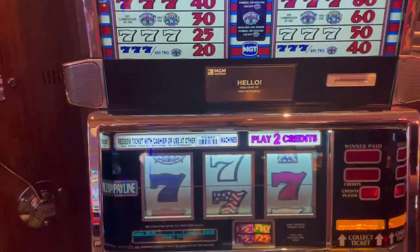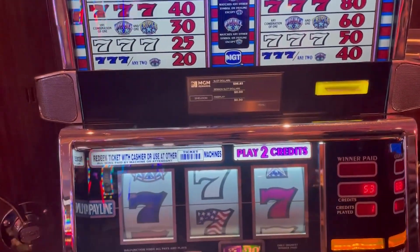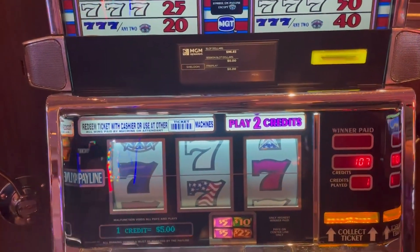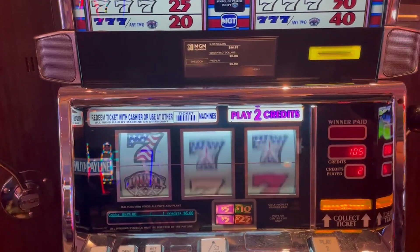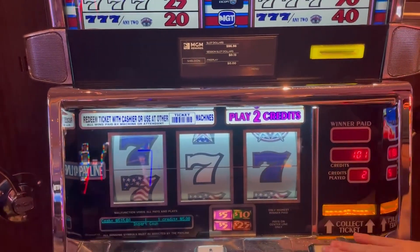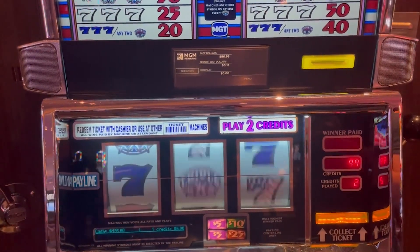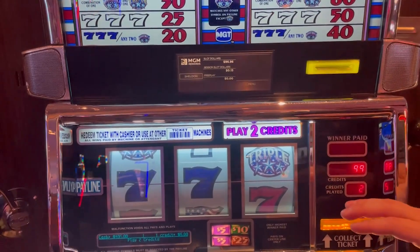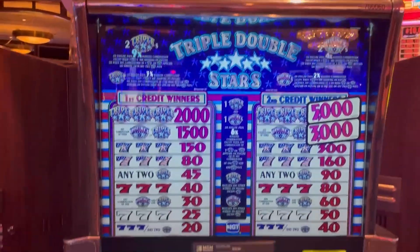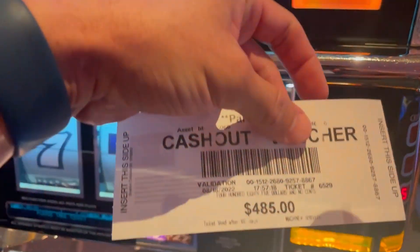These first two Blazing Sevens got us to Triple Double Stars — love this machine. It's just hit or miss though. We've got the $5 denomination. Five smacks, spin number one — nothing. Number two, come on Triple Double Stars, be our friend today. Number four — blue, blue, blue, look at that. Last spin — not Triple Double Stars, you got us. Down to $485.